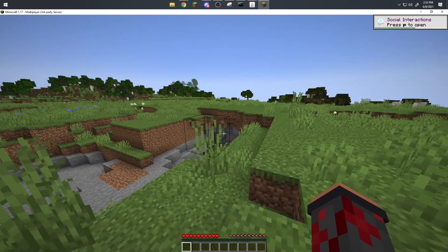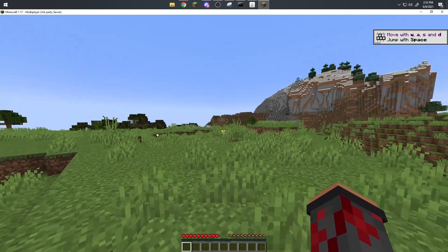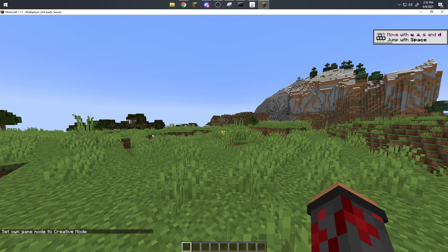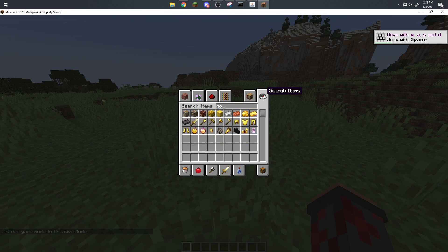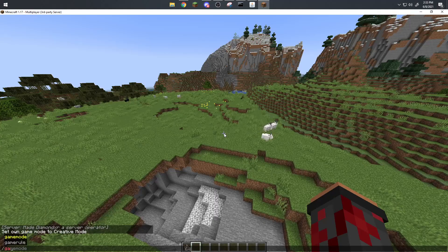Here we are in the world. If you want to op yourself, type 'op' followed by your username in the console. I can show that this is the 1.17 server — I'll go into Creative mode, grab a goat, and spawn one in. As you can see, it works perfectly fine.